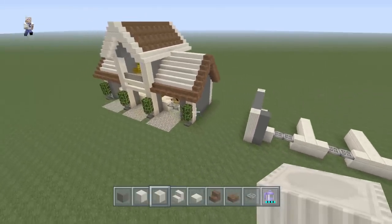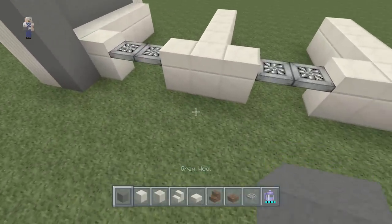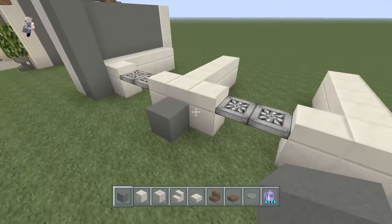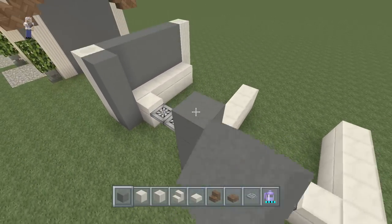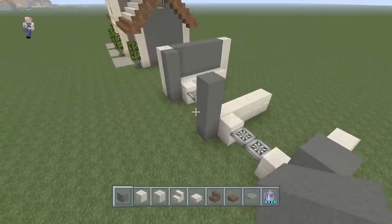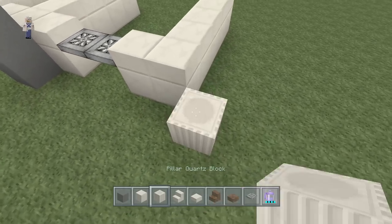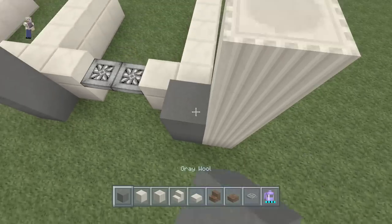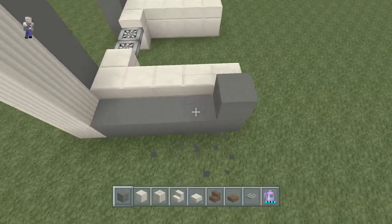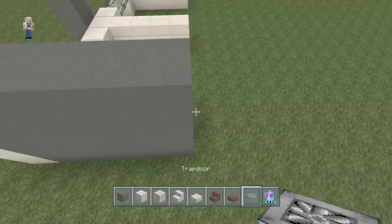Now we're starting to get our main shape. Take your gray wool and put it right here in between these three-wide walls and stack it up four tall. Do this with the one over here as well. This is going to be symmetrical, so I'm just going to replicate what we did on the other side with this backwards L - two, three, four - and again just replicating: one, two, three, four, five - make this into a solid wall, four tall.